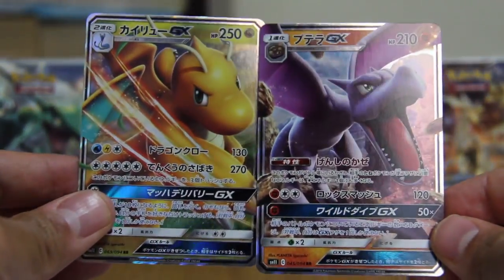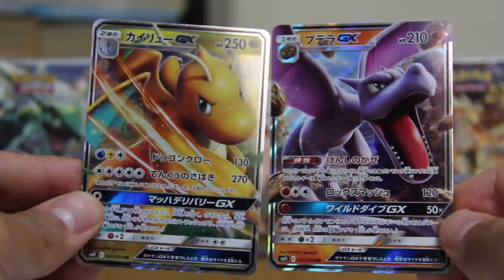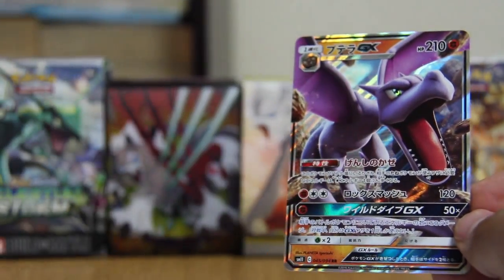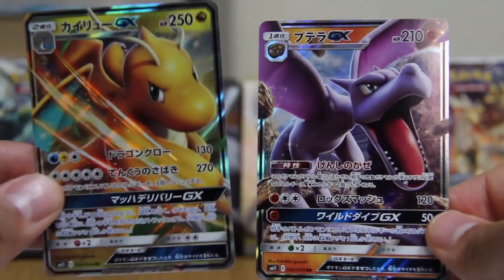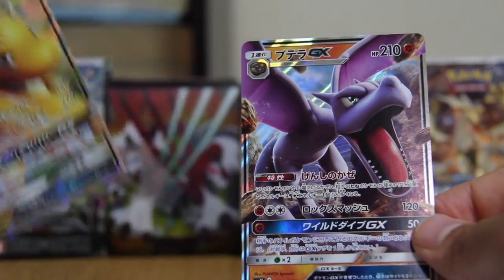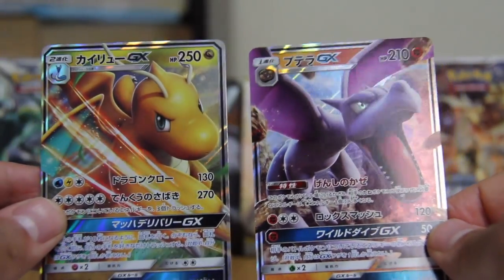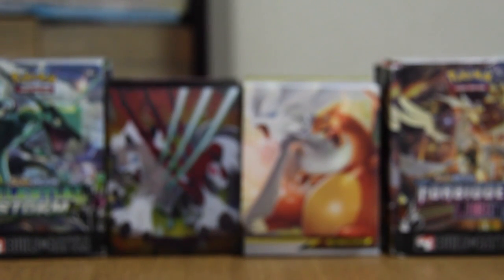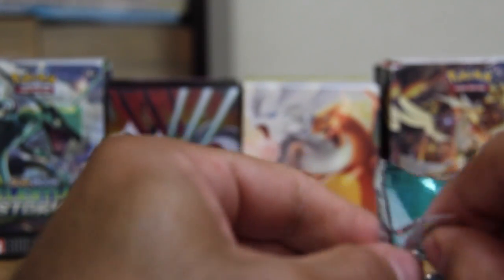When I first saw the GX and EX cards, I wasn't too crazy about the digital 3D look of the Pokemon — I've always preferred hand-drawn. But there are GX's and EX's that have hand-drawn pictures and they're quite special when you pull them. I'm really digging the way they're throwing out these 3D models in GX cards now. Pretty happy with my pulls — no full art yet, but there's only one per box anyway.